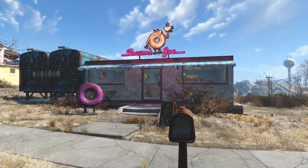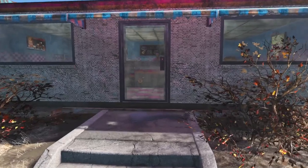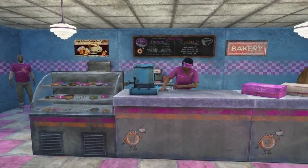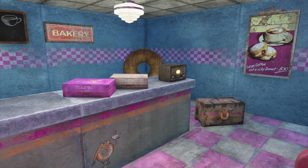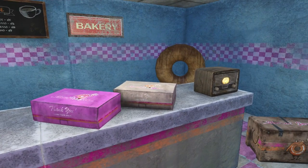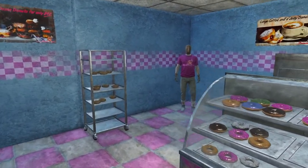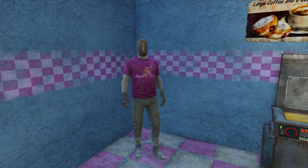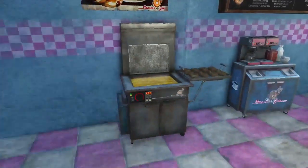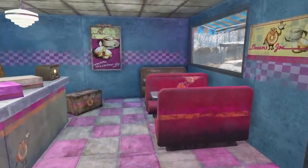Then we have a Slocum's Joe in my Sanctuary Hills because the Slocum's Joe DLC dropped at one point and I needed somewhere to put these. I built a few and you will see them in later videos. Just a small Slocum's Joe — with the mannequin back here with the merchandise. I like to think of it as the merchandise corner. There's the counter, donut fryer, the coffee brewing station, and two lights.